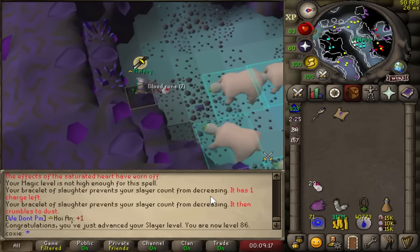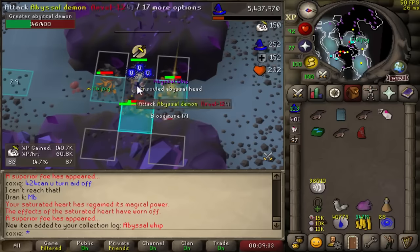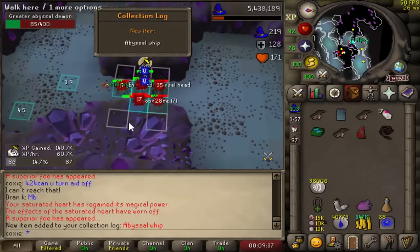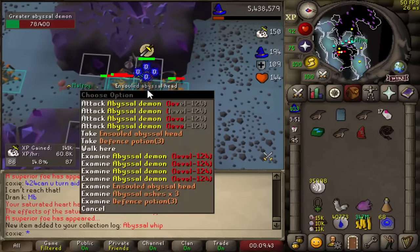Slayer is rolling and the levels are flying in. 86 Slayer and 90 Mage both basically at the same time. First Abyssal Demon task post 85 Slayer, and of course we get a whip on the first task. Call log slot - easy money.